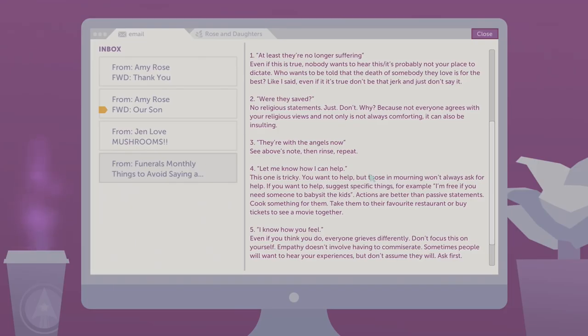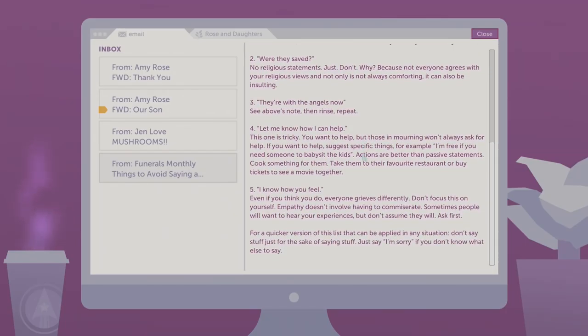'Rule number three: "They're with the angels now." See above — same thing. Rule number four: "Let me know how I can help." This one is tricky — those in mourning don't always want to ask for help. If you want to help, suggest specific things. For example: "I'm free if you need someone to babysit the kids." Actions are better than passive statements — cook something for them, take them to your favorite restaurant, or buy tickets to see a movie together.' That's so true.